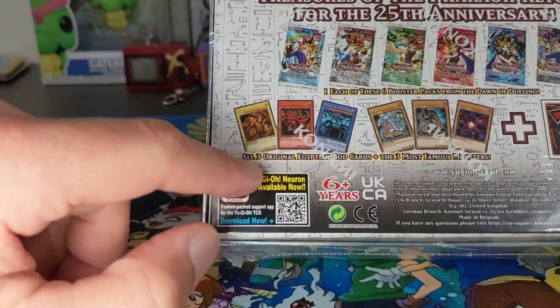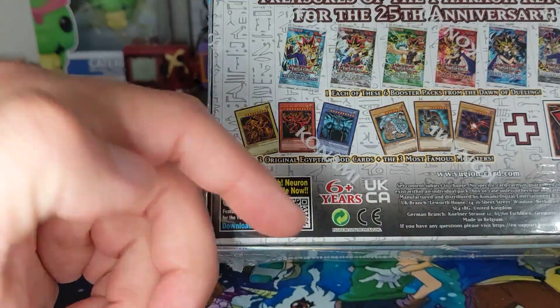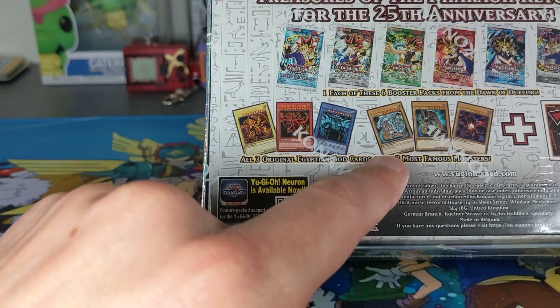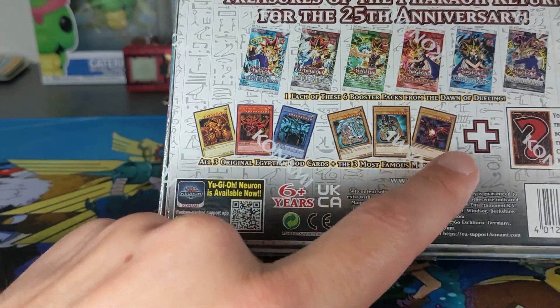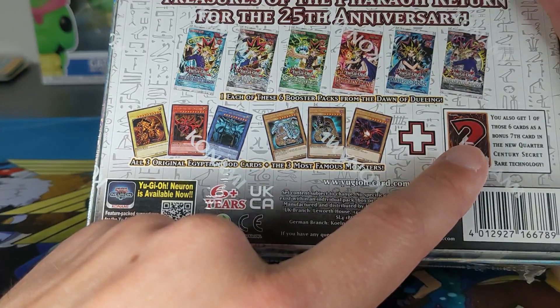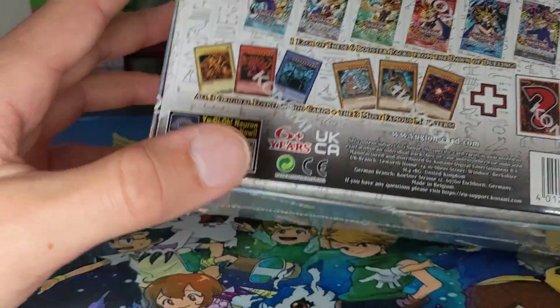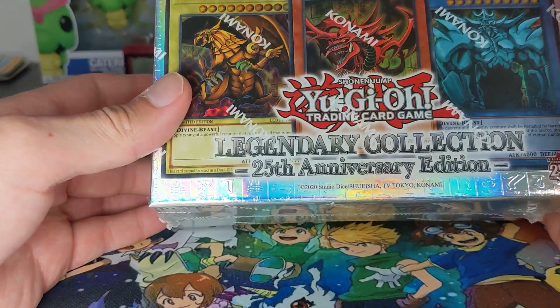As we saw on the front we have the three Egyptian God cards - the original versions. I stopped collecting them a while ago. We also have the Blue Eyes White Dragon - I used to love that, had so many of those - Dark Magician, and the Red Eyes Black Dragon. Plus you also get one of those six cards as a bonus seventh card. All right, so we're going to open this up now. This is the Legendary Collection 25th Anniversary Edition.